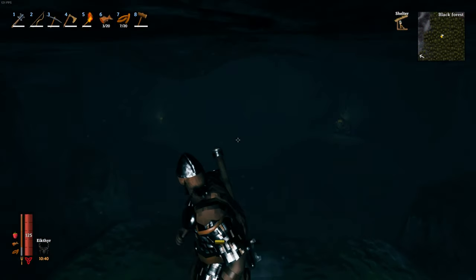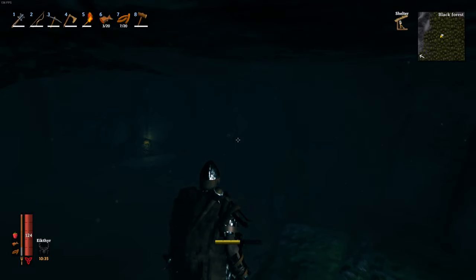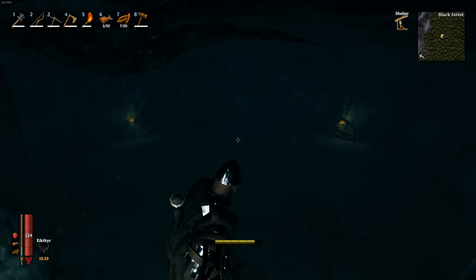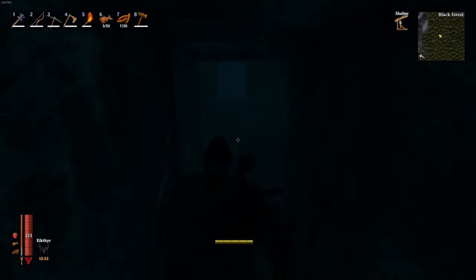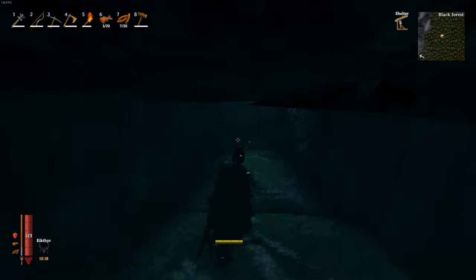A good tip for the dungeons is when you're going through, you want to either go right and just take every right door, and when you come to an end, go backwards and find the next right turn — just continuously do that. Or go left, but just make sure you follow one direction consistently. Otherwise, if you think 'I'm going to go here' and then 'I don't want to go down there yet,' you'll get lost pretty easily. That's a pretty good tip for making your way around.